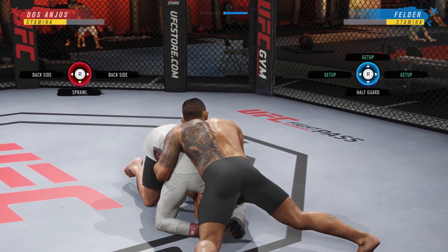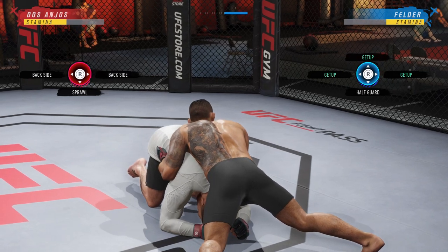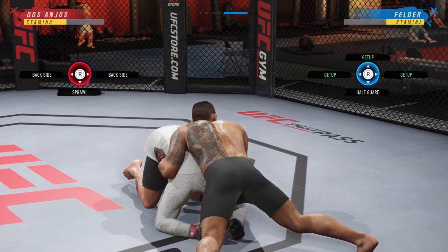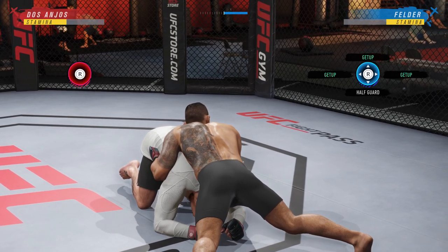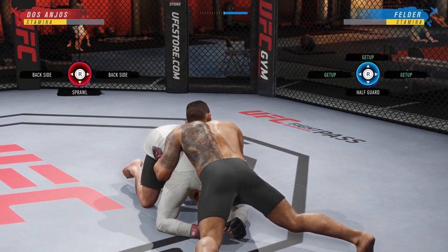A lot of guys online love to go up in this situation. Pretend you're Dasanios for this example and pretend your opponent is Felder. A lot of guys like to go up because they can get into the clinch, then push you against the cage and back away, or just simply back away. Most people to deny this will push R2 and up — or RT and right analog up — to deny him from getting up.